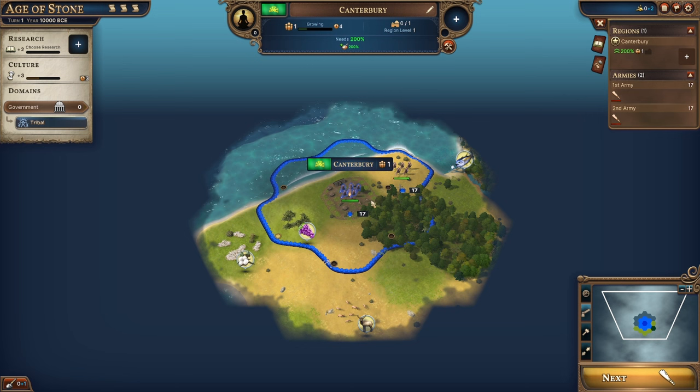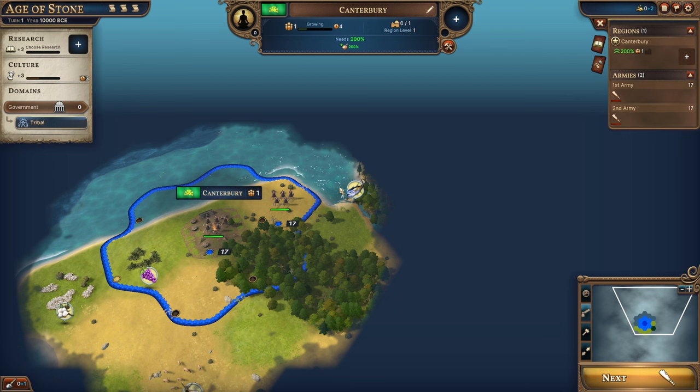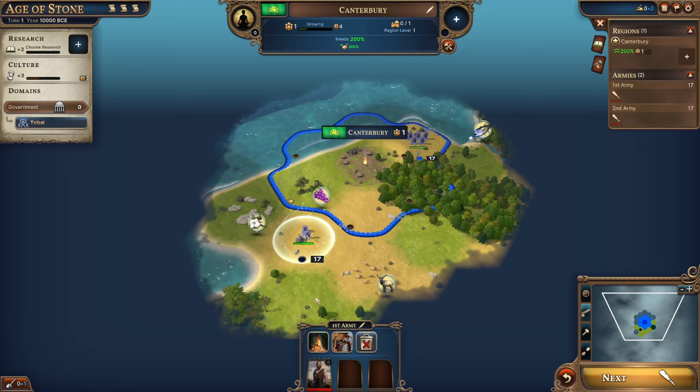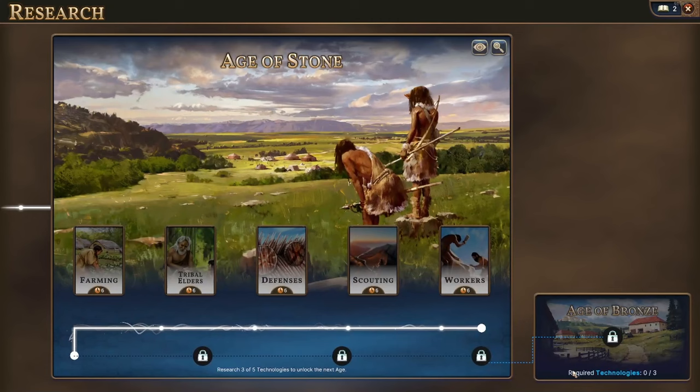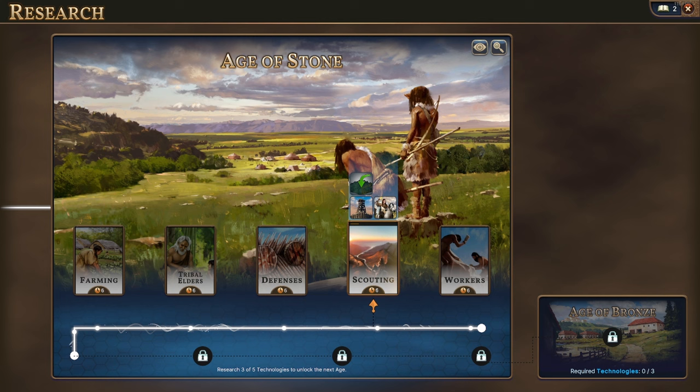We are in. We have the city of Canterbury, and we have a coastal start. We've got some grapes, some fish, some game, and some cotton. Let's take our warband and move out to see what we can find. For our first technology, getting some clay pits for extra improvement points could be pretty good, but let's get scouting first — this gives us a free scout and allows us to pass through terrain.